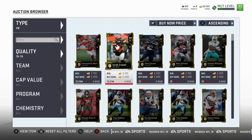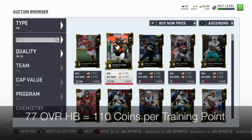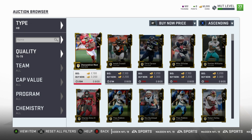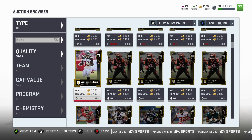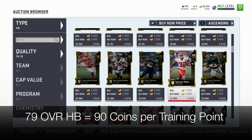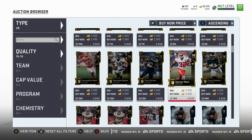If you go up just one overall to this Isaiah Crowell card at the same price, instead of 15 training points you're getting 20, which works out to only 110 coins per training point — cheaper by about 60 coins per training point. A lot of suggestions say to snipe 79 overalls like this one, which gets you 30 training points. At that price that works out to about 90 coins per training point, which is not a bad deal. But we're going to show you how to get training points at about 80 coins per training point.